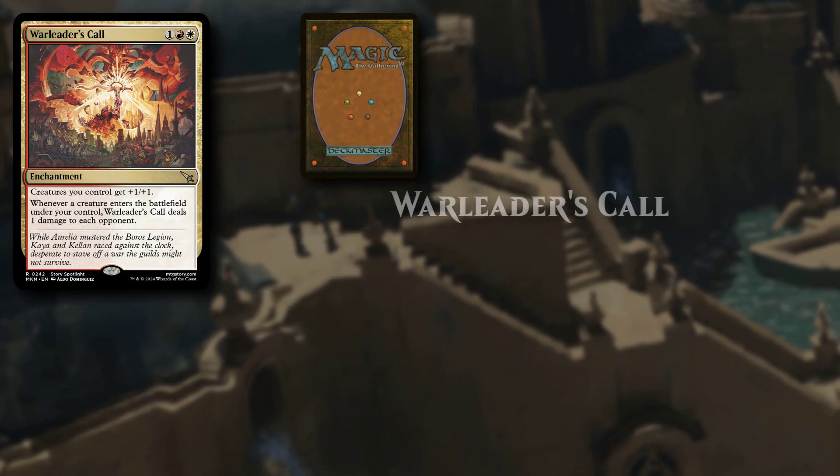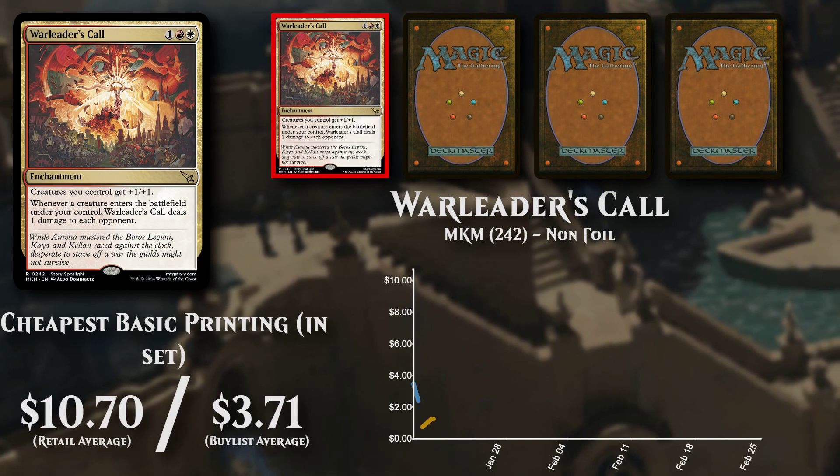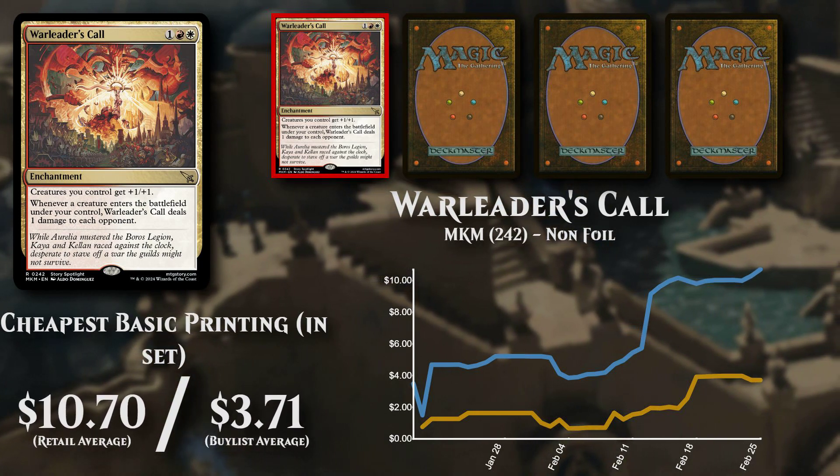War Leader's Call — an enchantment costing one red and one white mana. The cheapest basic version is available to buy at just over $10.50, with poor buy list support at $3.71.